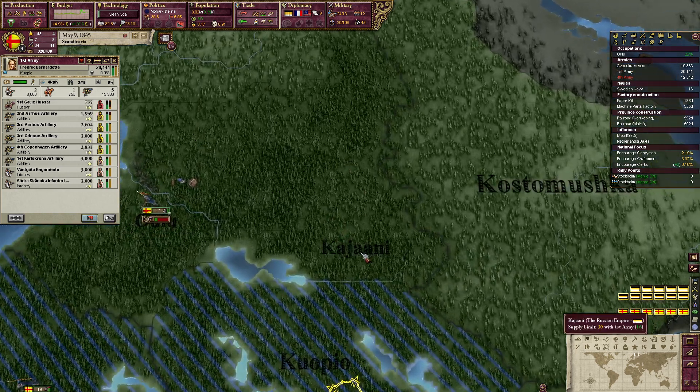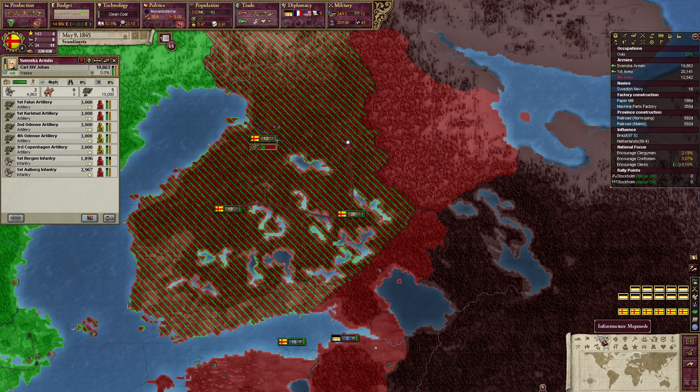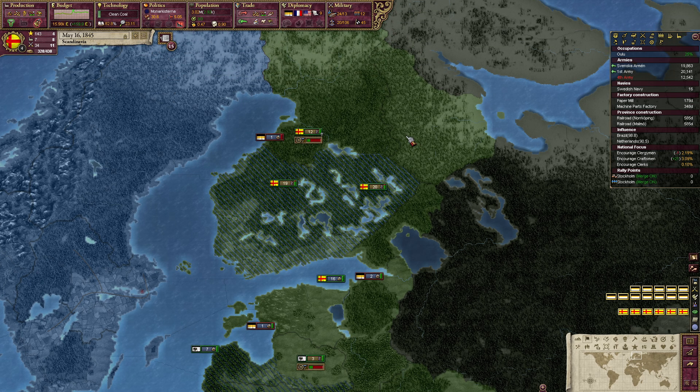You guys are going here, and you here. Then we have sieged all our cores and we get a ticking war score. Then we will take the capital of Russia back again. Maybe we are going to win the war — you never know.